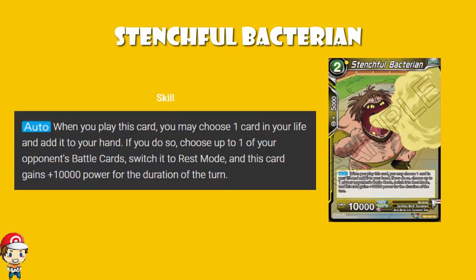Stenchful Bacterian is a 2 cost, 1 yellow, 10,000 power, 5,000 combo. When you play this card, you may choose one card in your life and add it to your hand — so it gives you an extra card while getting you closer to awakening. And if you do, choose up to one of your opponent's battle cards, switch it to rest mode, and you gain 10,000 power. Again, it's only when you play it, but a 2 cost 20,000 power card which also switches one of your opponent's battle cards to rest mode — and you can usually only attack them in rest mode, so you can KO something you'd otherwise not be able to. I can see uses for this.